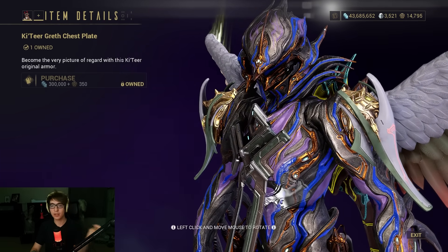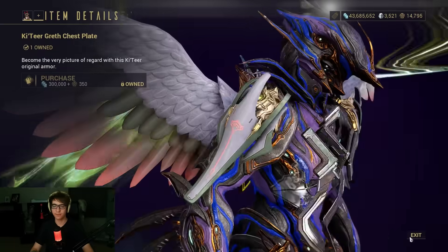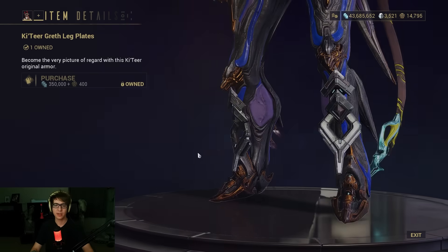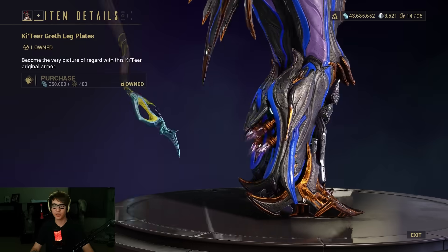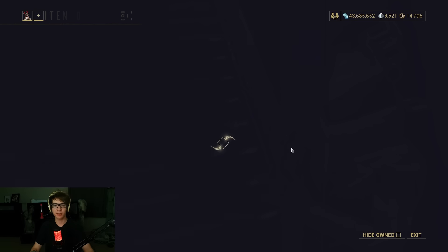Grineer chest plate — I like it, I always like little tassels. Look at the jiggle physics on those little tassel things and the little leg pieces — the metal on that jangles. We've got more Grineer stuff too, though this one's not a jangler — just a piece of metal.